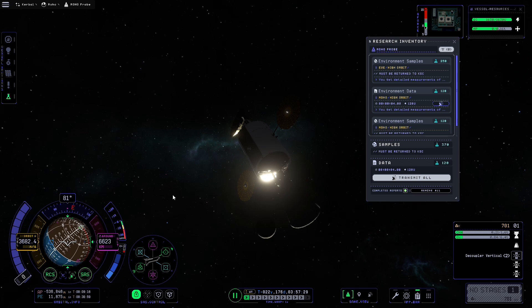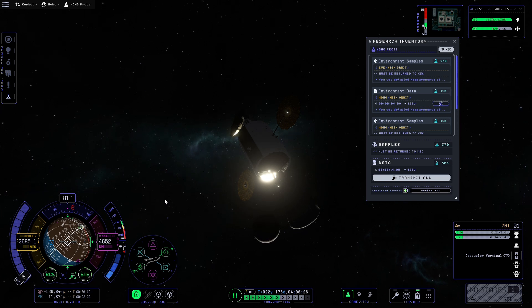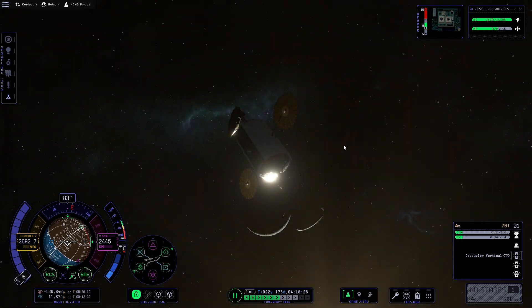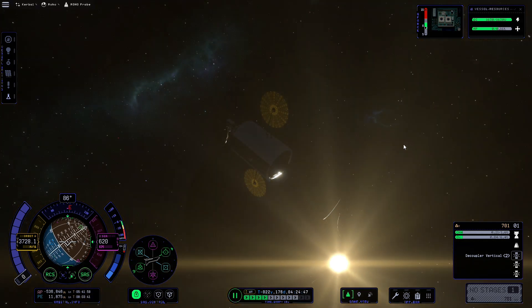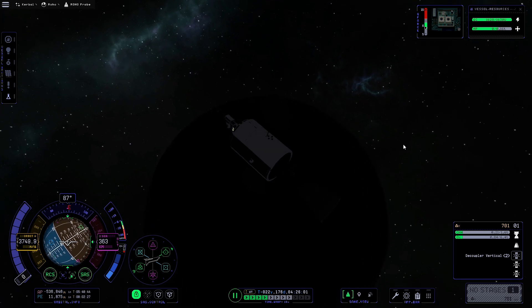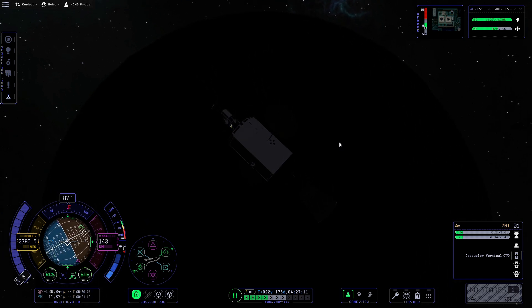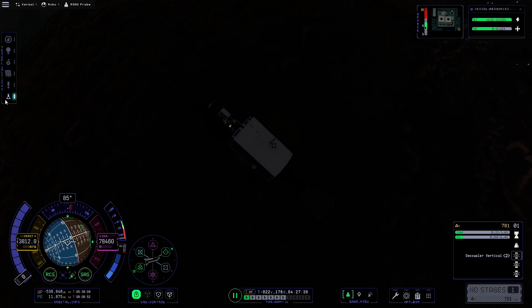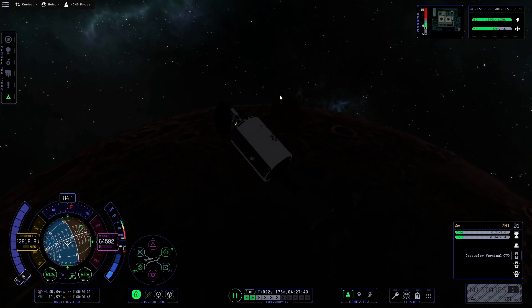Since we're in high orbit around Moho, we'll do our first bit of science — and the sun is blindingly bright this close in. I'll do a manual warp and keep an eye on the altimeter set to sea level, so that once we're below 80 kilometers we know we're in low orbit and can run the next radiation survey. We need to be careful not to fly straight past and miss the science. Now we're in low orbit — we'll hit the experiment button again for the extra science from low orbit around Moho.